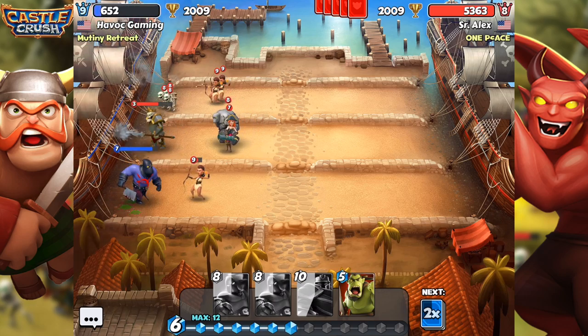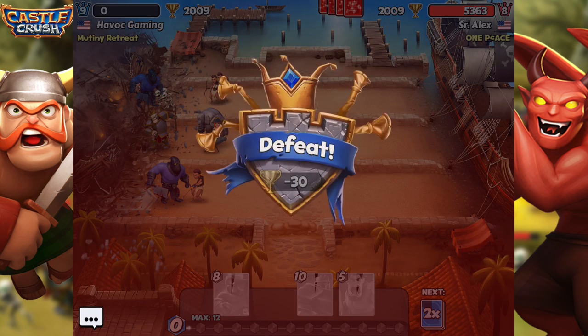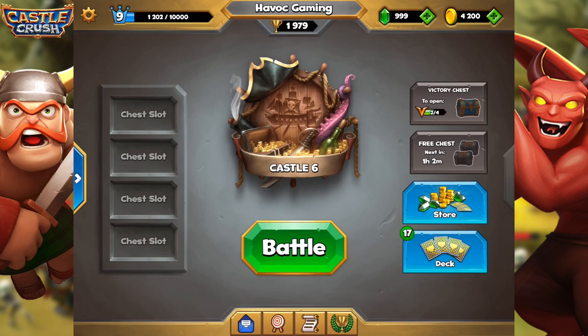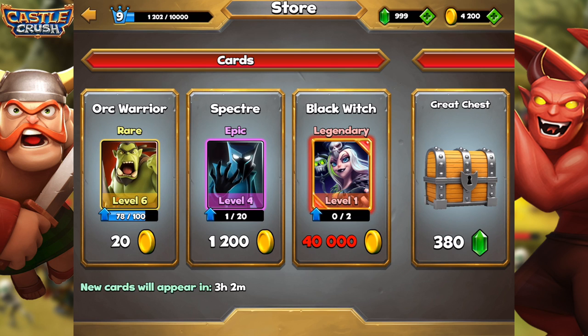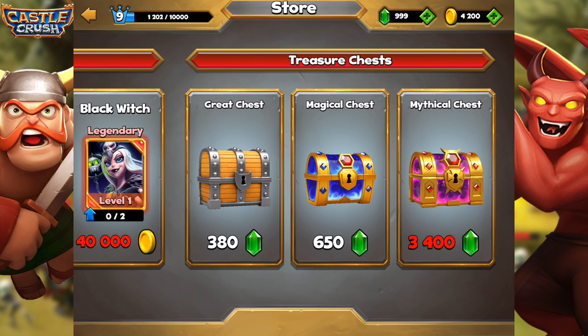It looks like I'm getting pretty beat right now. I don't know what to do. Executioner — and yeah we did lose. There goes our 2000 trophies. But no worries, we are now back home. Let's go ahead and hop into the store and see what we can get from some of these chests.